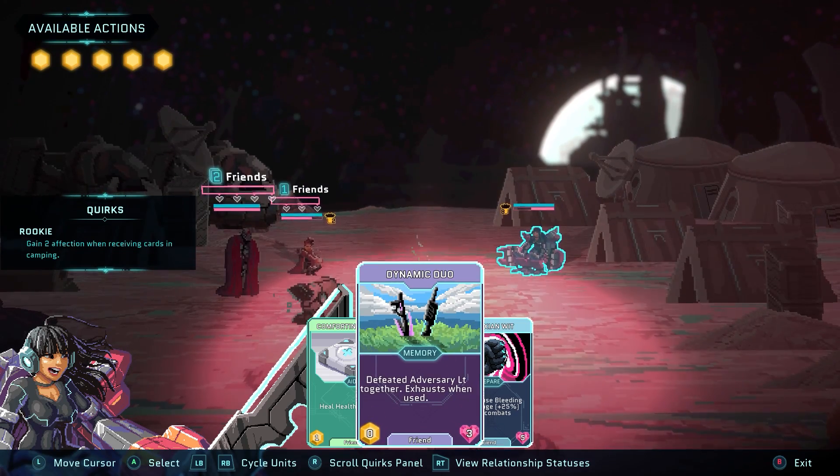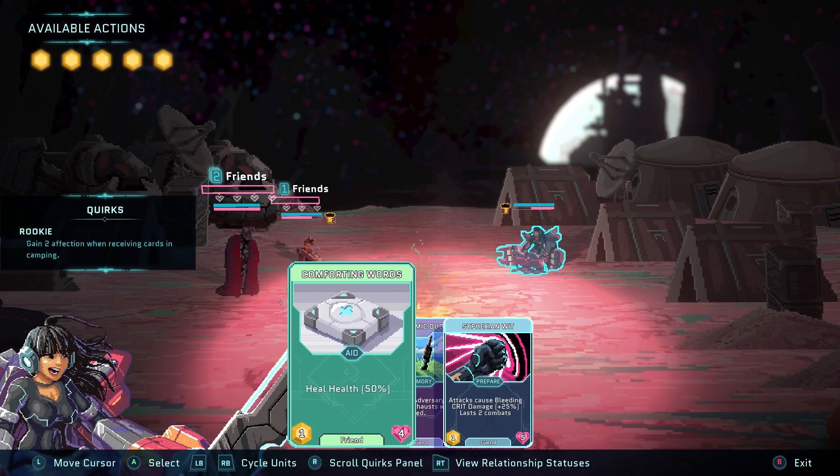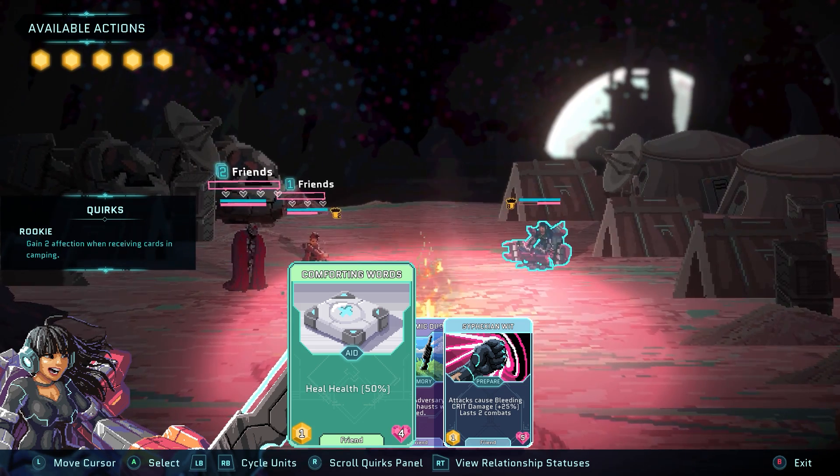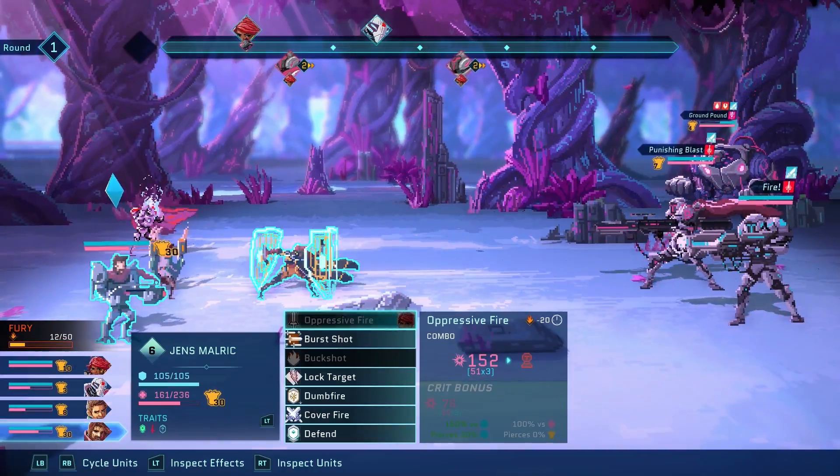Camping takes place at the end of each day and allows you to use cards that you have acquired throughout the run. These can restore health or give you buffs for future battles, but the possibilities are rather vast here as you can unlock some devastating attacks.